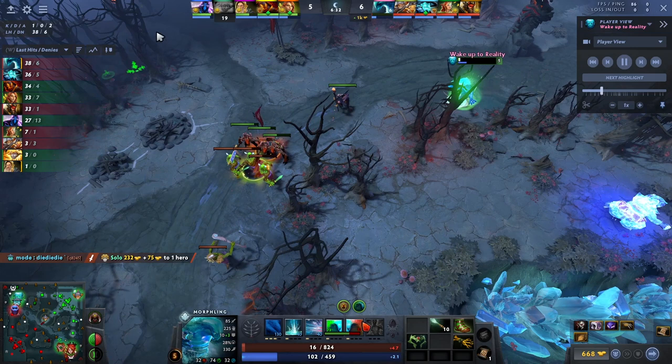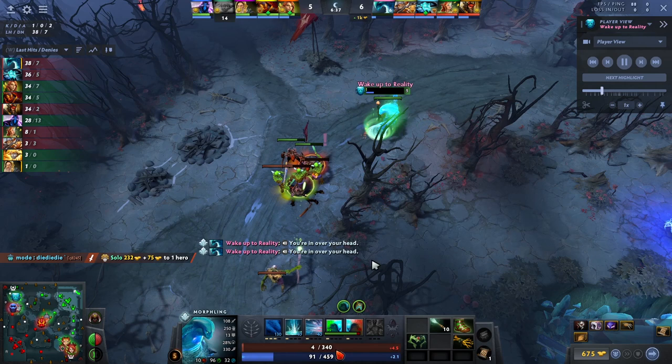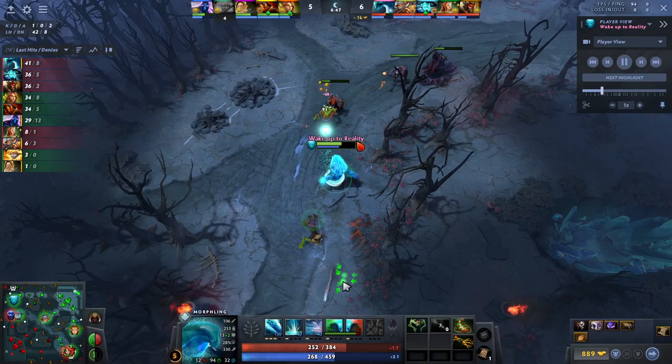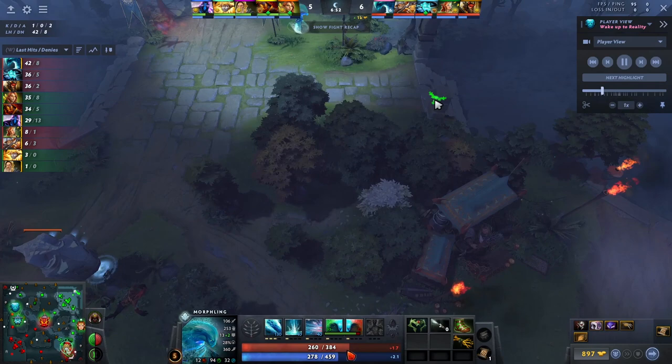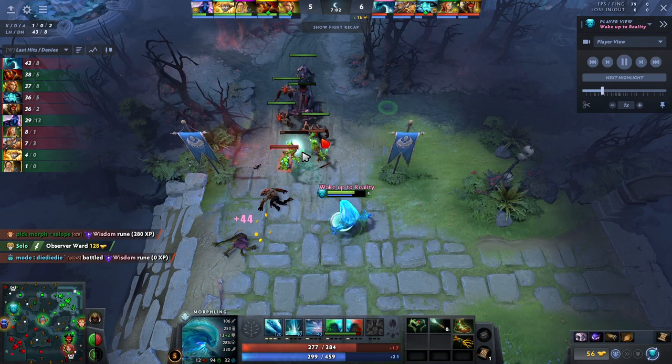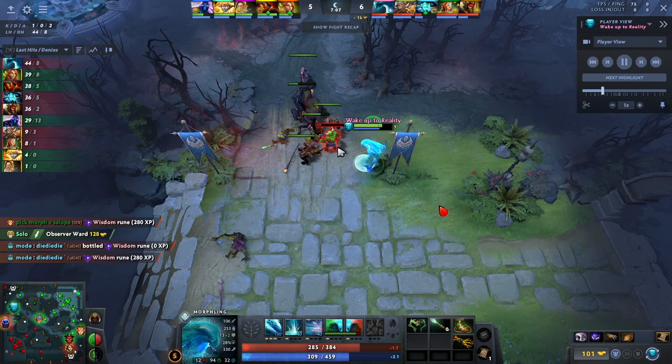He pops the stick charges and pops the wand — now he's basically back up to full. These abilities keep the percentage of your HP pool the same — your total HP pool just goes up. Same kind of concept with mana. That's why you see people drop their items sometimes when they have mana boots or a salve going — it's the same kind of concept for Morphling.